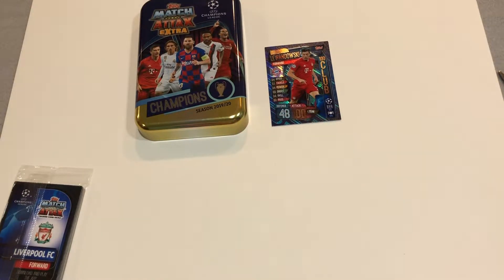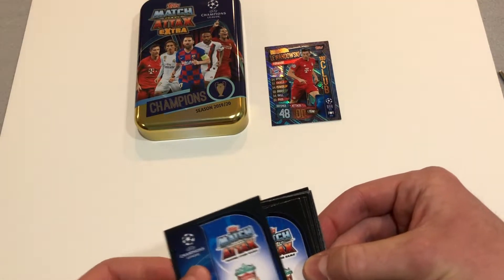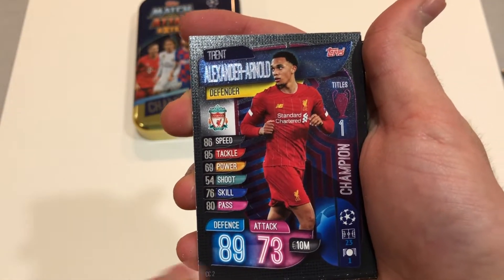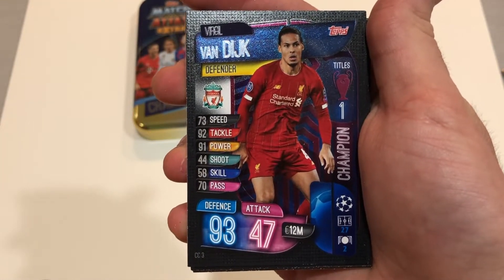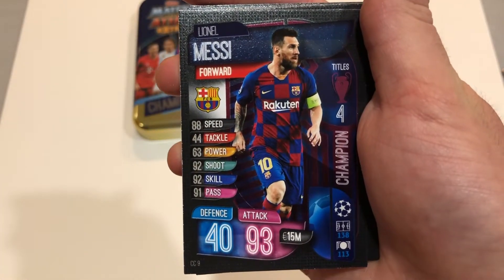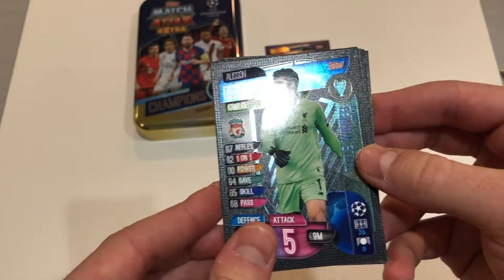Now I'm going to open the inserts packet with the limited edition Mo Salah, which I believe is this one right here. We've got a free digital packet. We've got Manuel and Lawyer Captain, Trent Alexander-Arnold. It's really cool guys — if you see over here, it shows how many titles they've won. Really cool inserts that Topps did for this collection. We've got Virgil van Dijk Captain, Gerard Pique, Nacho, Sergio Ramos, Busquets, Tony Cruz, Messi, Thomas Müller, and Cristiano Ronaldo. And then we've got the title winners from last year — so these are all Liverpool players. A little different color, you can see. Really cool cards these are.